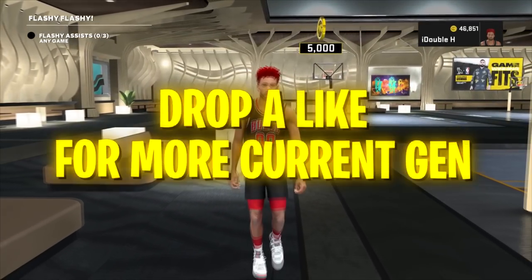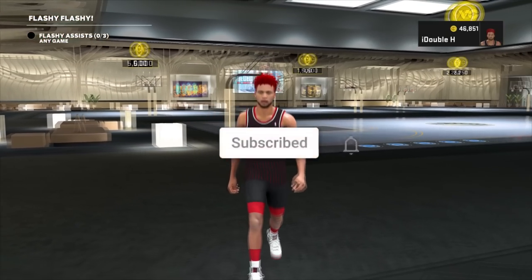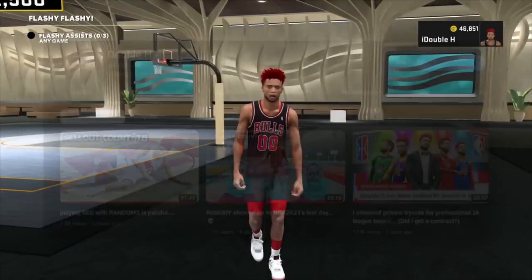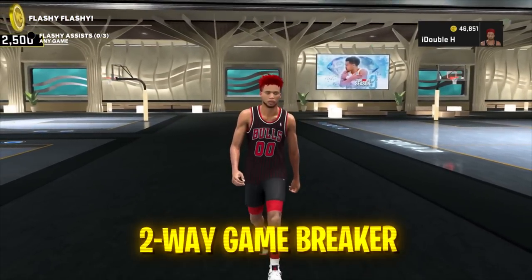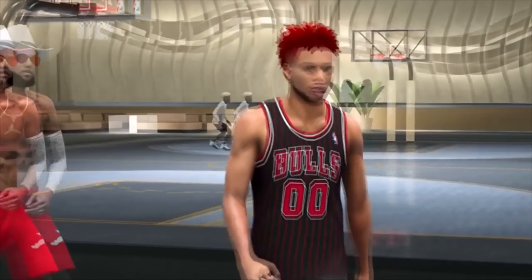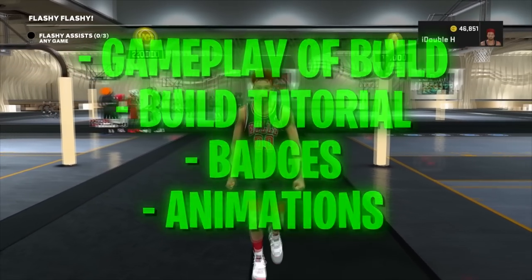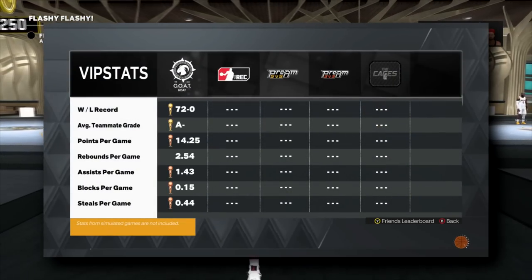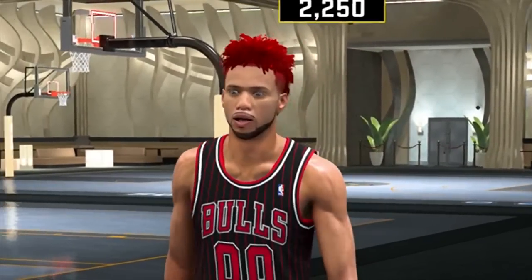I've been playing next gen most of the year. If you guys want me to play more current gen, simply drop a like on this video and comment down below. Make sure you're subscribed because we have banger content coming all year long. This is the build I like to call the two-way Game Breaker because it can literally do everything in the game. I've never seen someone build a 6'7 build just like this. I put a bunch of hours into the build creator trying to find the best possible way to maximize the ability of this build. I am currently undefeated with this build — I've never lost on current gen and I have 100% win rate.